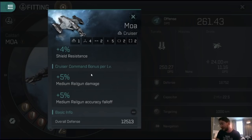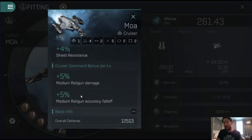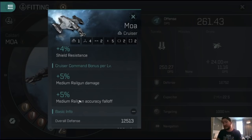The cruiser command bonus — not even the advanced versions — gives you 5% medium railgun damage and 5% medium railgun accuracy falloff. The accuracy falloff refers to the distance from optimal range at which you can essentially keep yourself accurate. So if you increase your accuracy falloff by 25%, you're essentially going to increase the distance at which you can still hit shots by a significant margin. With this particular build you can still hit shots at upwards of 40 kilometers, though accuracy will be very poor at that range.